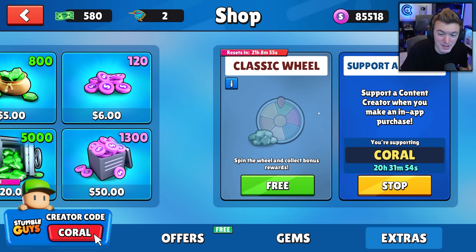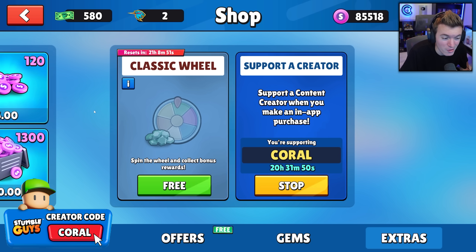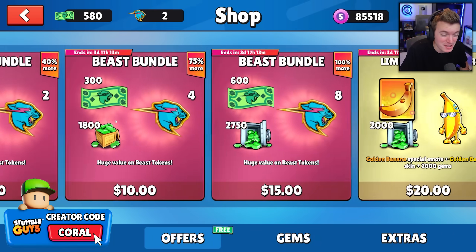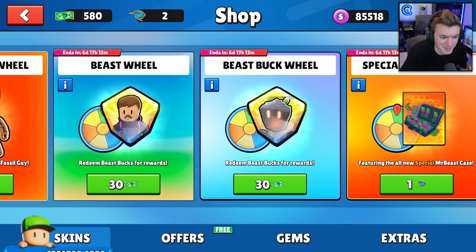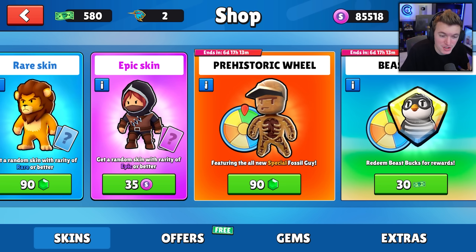I also want to remind you guys to use code coral in the Stumble Guys item shop. I appreciate every single one of you that uses my code because it helps support me and the channel. But like I said, we're spinning the prehistoric wheel today — it's a 90 gem wheel.